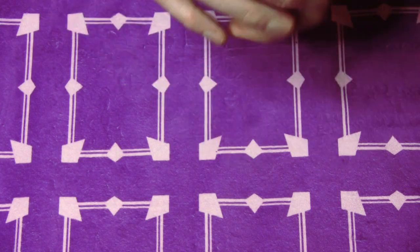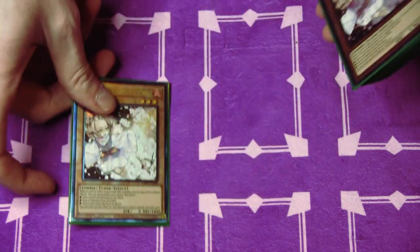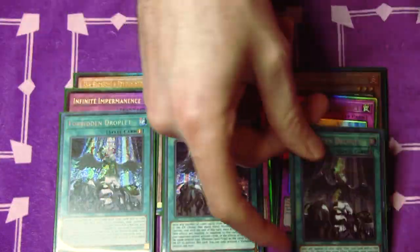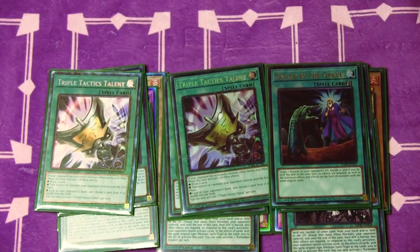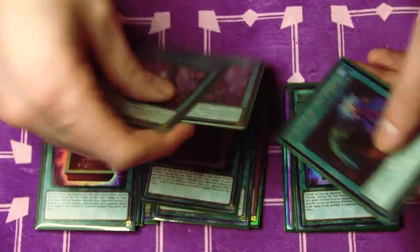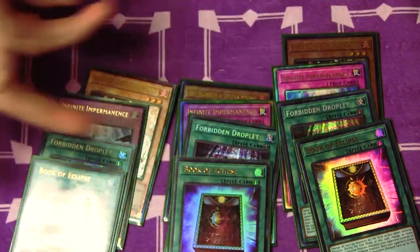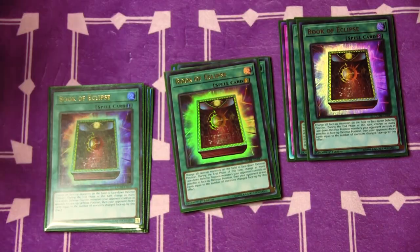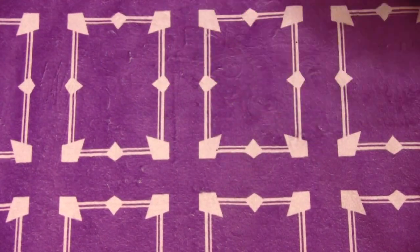Now for the going-second cards. This deck is 47 cards — pretty thick, but I like how it works. Three copies of Ash, three copies of Imperm, three copies of Droplet, three copies of Book of Eclipse, two Triple Tactics Talent, one Called by the Grave. These allow you to go second and break boards. Called By and Talents are more for going first but can work going second. Book of Eclipse doesn't matter because you fusion summon, and Forbidden Droplet doesn't matter because you have so many quick play spells to send. Imperm and Ash are there to interrupt your opponent.